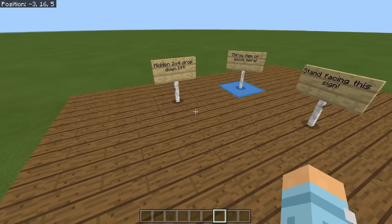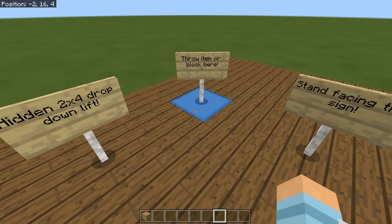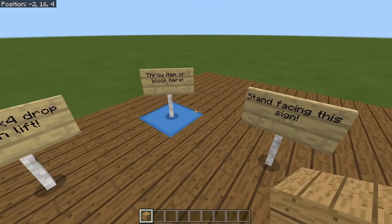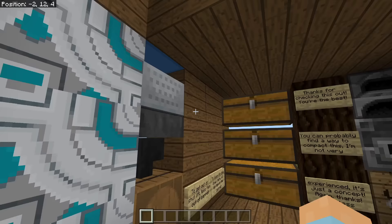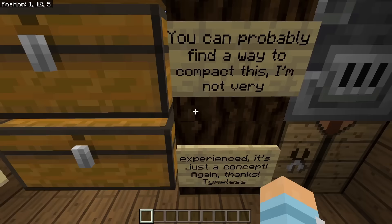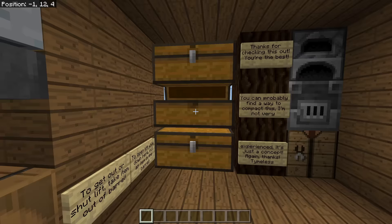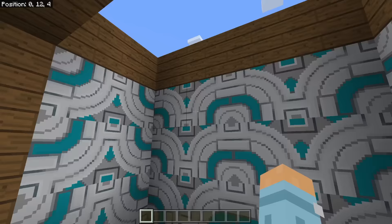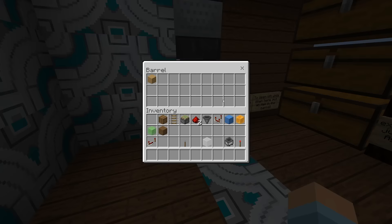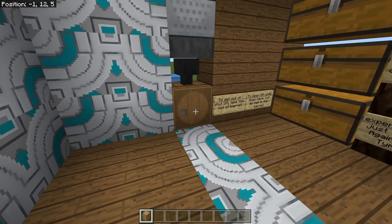Next one is a 2x4 drop-down lift. I don't actually have the name of this person, so I'm very sorry about that. Throw item or block here, stand facing this sign. Let's grab a block. Throw block there. To get out of the shut lift, take item out of barrel. To open lift while down here, put an item in the barrel — that makes sense. You can probably find a way to compact this. I'm not very experienced, it's just a concept. But that's the great thing about Redstone — you don't have to make everything ridiculously small if you don't want to. As long as it functions, to my mind that's a success. That's a very nice little build — thank you very much.